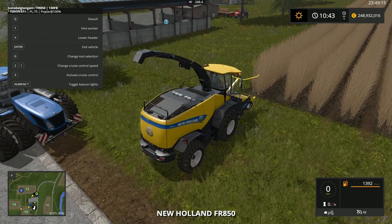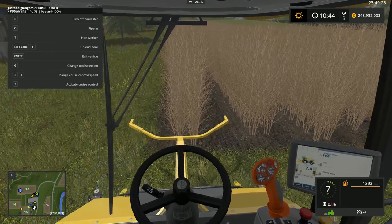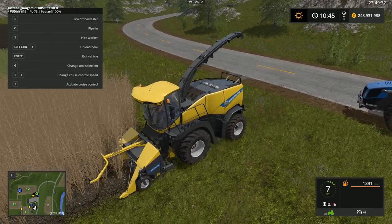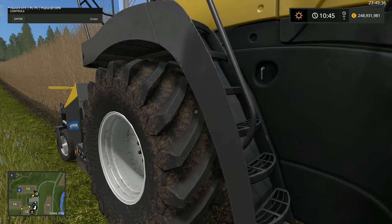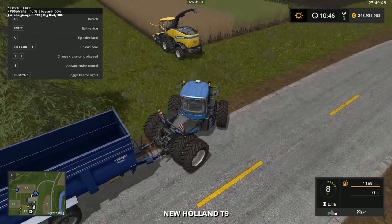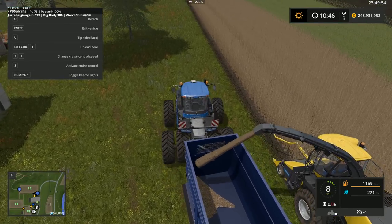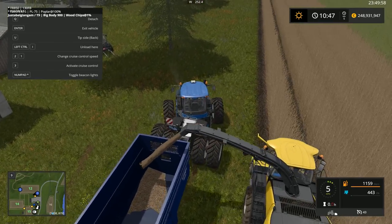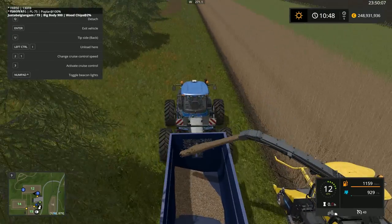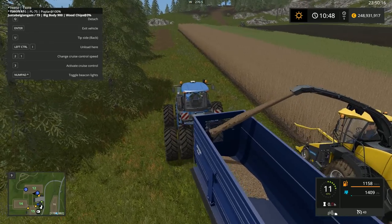So there is planting stage, first growing stage, second growing stage, and harvest stage - the brownish color we need. We can just cut it down. We need a trailer behind, so we put the harvester on hired worker and drive behind. This is how the poplar harvest works - pretty much like forage harvesting of corn, but the header is smaller and we get wood chips in the trailer. It fills up pretty fast.